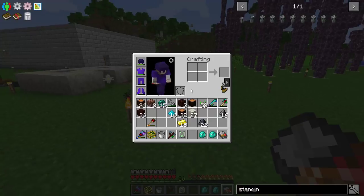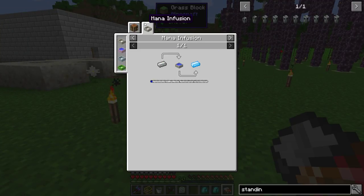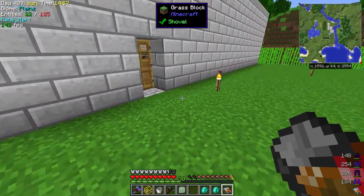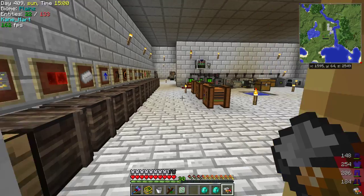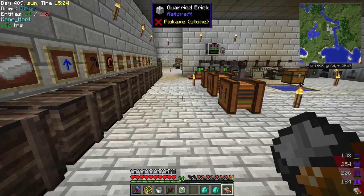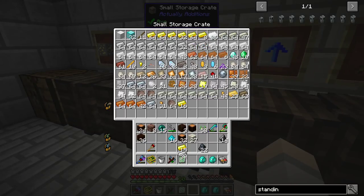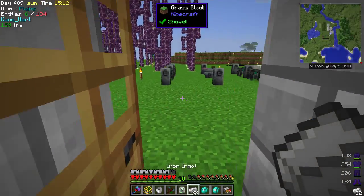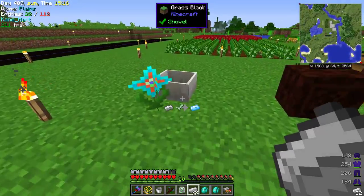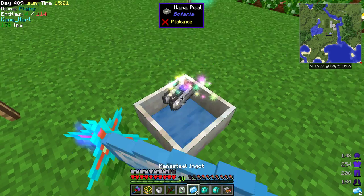So we got the sixteen of those. And then mana — please don't be steel. Iron. So we need, what, four? We might as well get more than that. We'll try thirty-two, see what we get. Mana steel is used a lot — at least, it used to be used a lot, so I assume it's still used a lot. Let's take the whole pack of them. If you put it in your hand, it'll say you can't do it right now — not enough power.